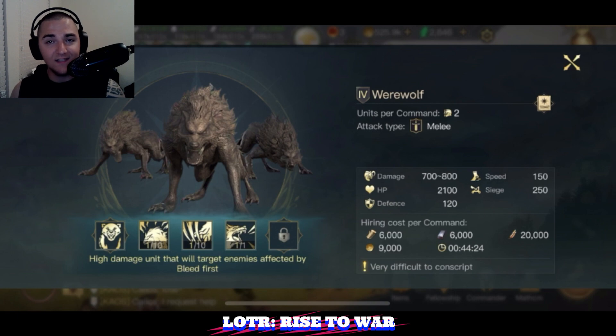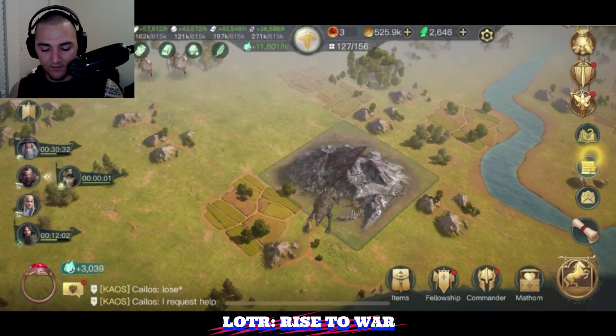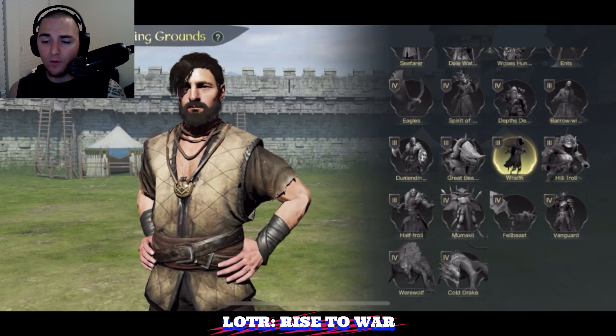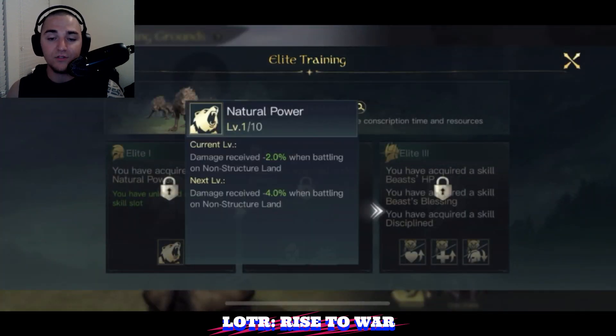Since this is Season 5, we have to talk about the elite skills. The elite skills on these guys are just as nasty as their main skills. In the elite training camp, their base elite ability gives them 20% reduced damage received when fighting on a non-structure. This is super nice right off the bat — you may decide to stick with this just to make them more tanky since their HP is a little lower.